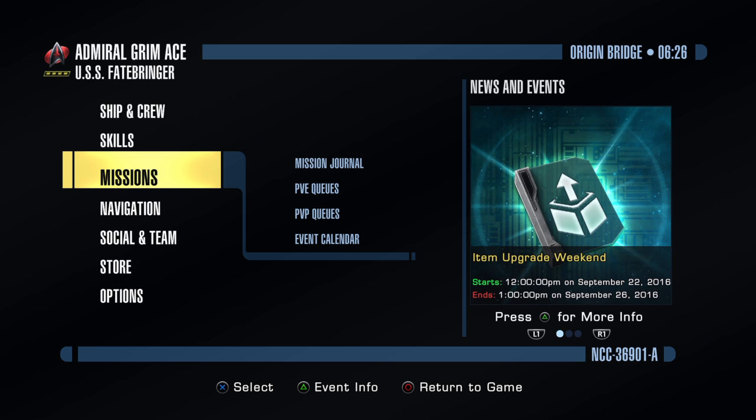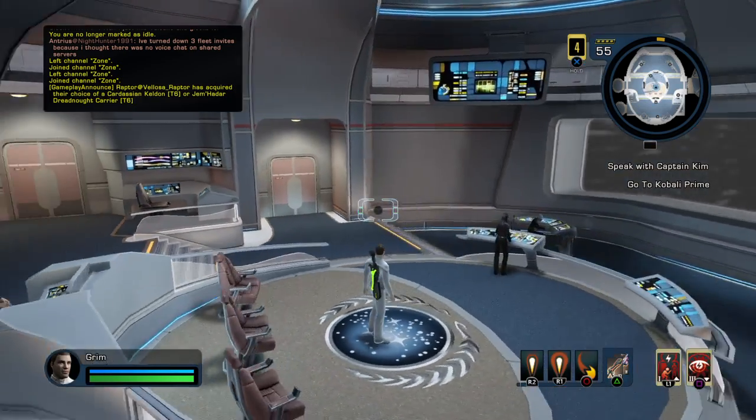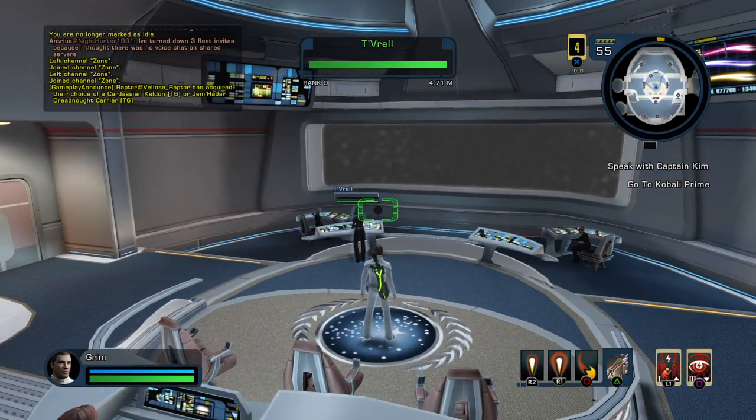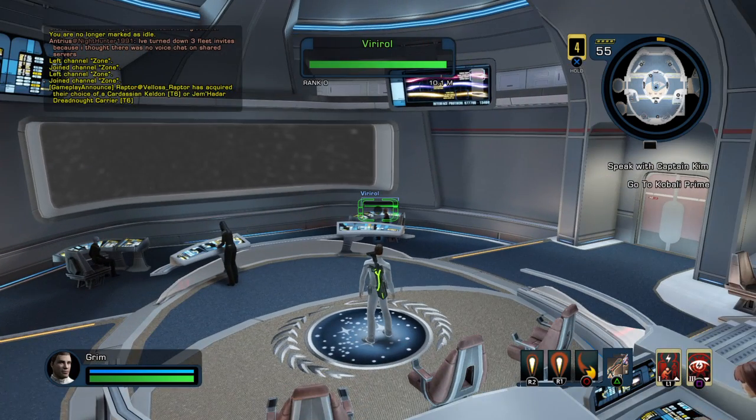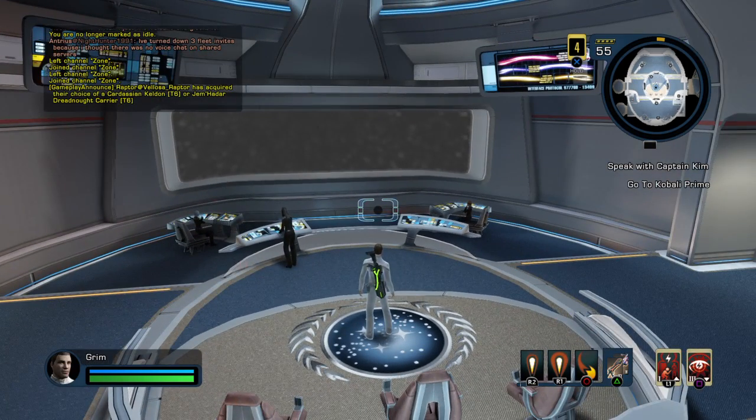As you're leveling up, every 10 levels you get a free ship token, which you can use to purchase a tier-relevant ship. Level 10 gives you a Tier 1 ship, level 20 gives Tier 2, level 30 is Tier 3, level 40 is Tier 4, and level 50 is Tier 5 and Tier 6. You won't get any Tier 6 tokens — you're not going to get a free Tier 6 ship. A bunch of my fleet mates told me they got a Tier 5 token, but I didn't get one when I turned 50 — I may have accidentally deleted it.